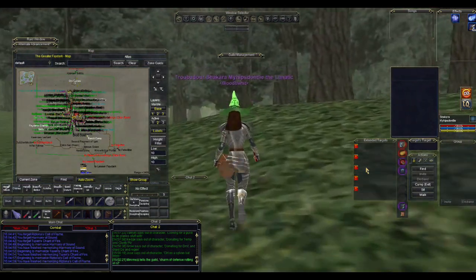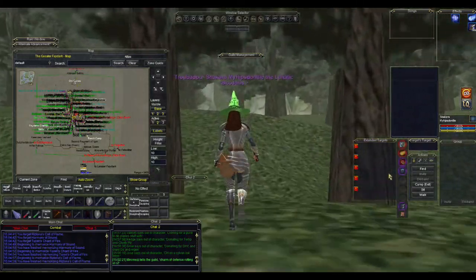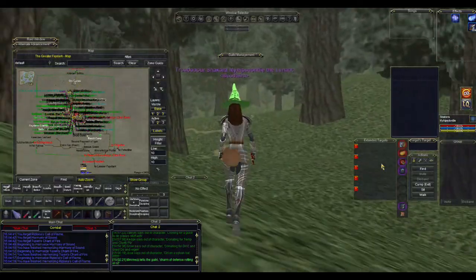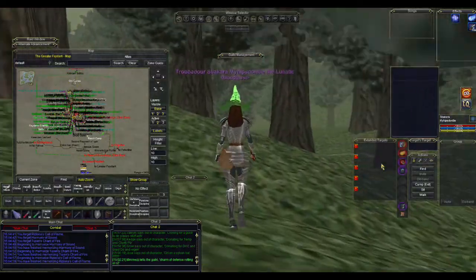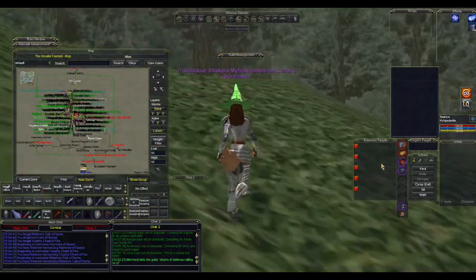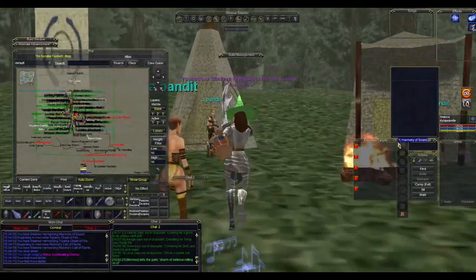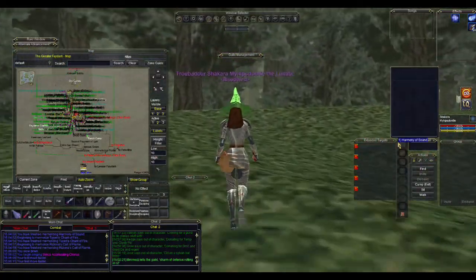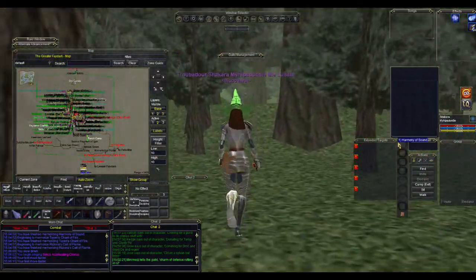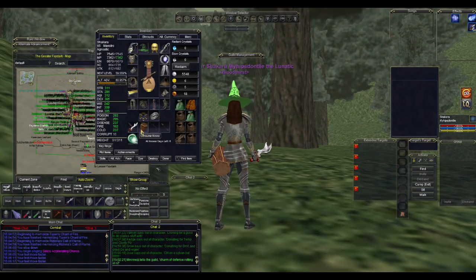There's a general guideline I like to follow with these kinds of things: debuffs are better than buffs. When you cast a resist debuff, you are in essence buffing the entire raid's ability to land damaging spells or debuffs of their own. Harmony of Sound is going to debuff basically all of the mob's resists by 59 points if you're using the proper gear.